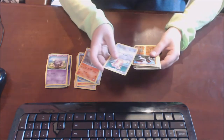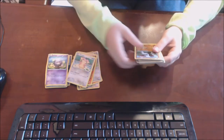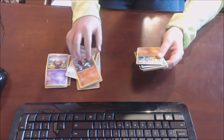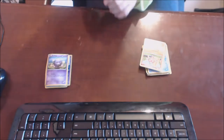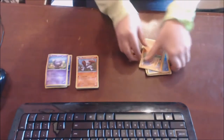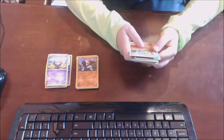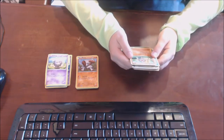Now we have Amoonguss — that's the one in Pokemon Black and White that does something in the grass. It does Double Slap — that's pretty good. Oh, we have another shiny — 90 HP, Scrafty, 30 damage, Fighting type. He's also in Black and White.